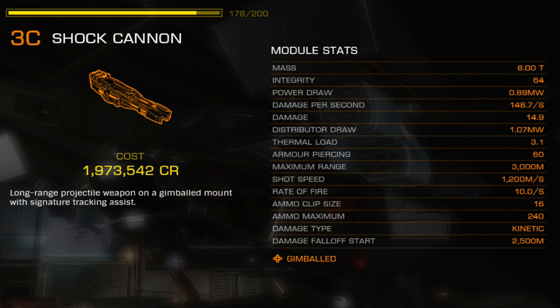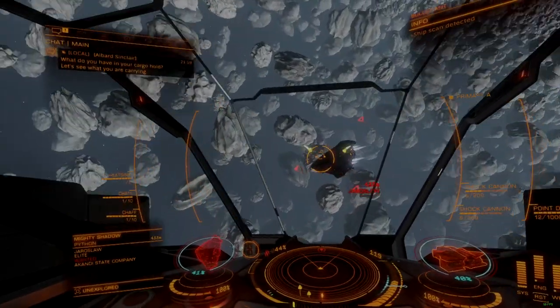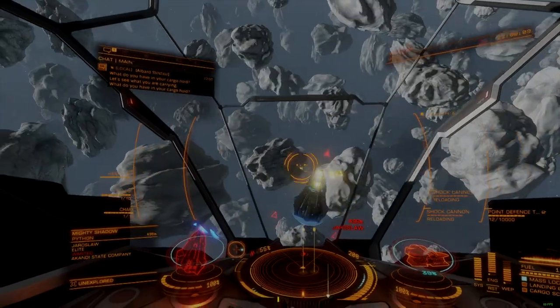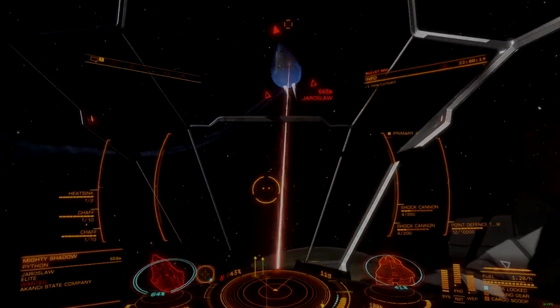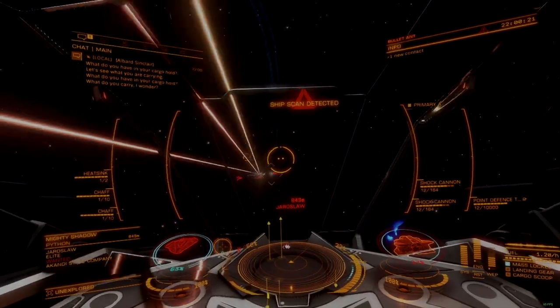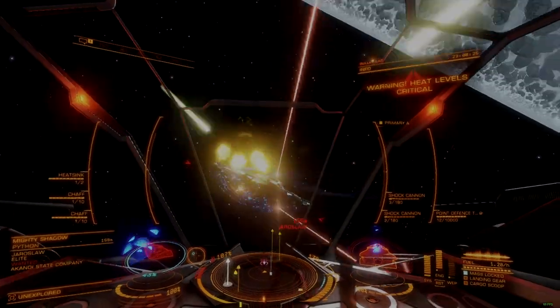However, the actual performance of this weapon will vary based on the target, your accuracy, and rate of fire. The shock cannon's largest single downside is its ammunition reserve, which is meager at best, with only 240 rounds of storage on a 16-round auto-loading magazine. The ammunition pool is so small that two loaded size 3 fixed mount cannons can struggle to kill something as common as a non-engineered Python before the weapon's reserves are depleted.